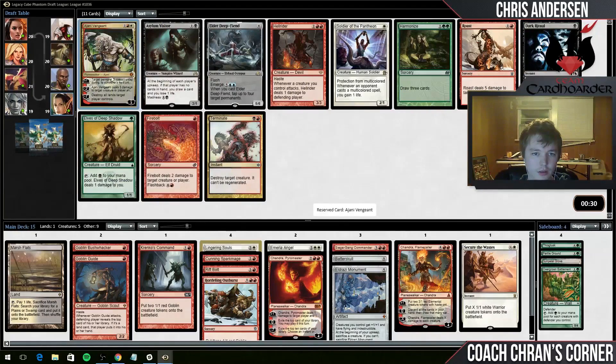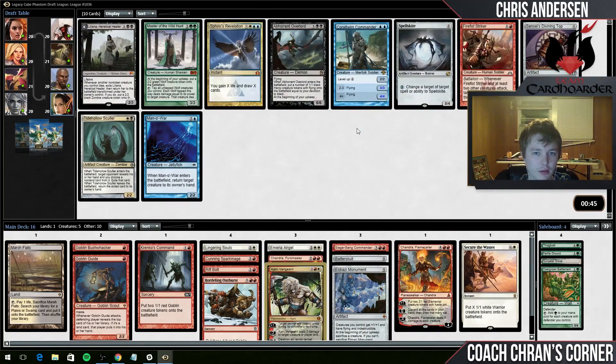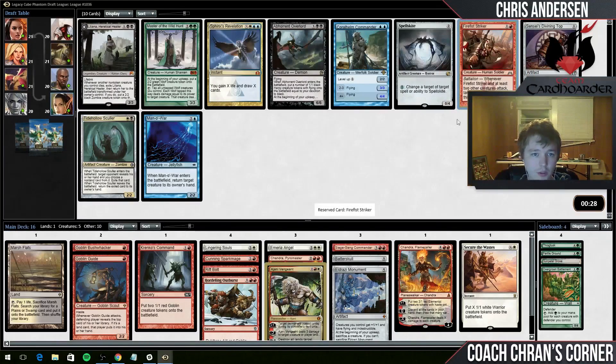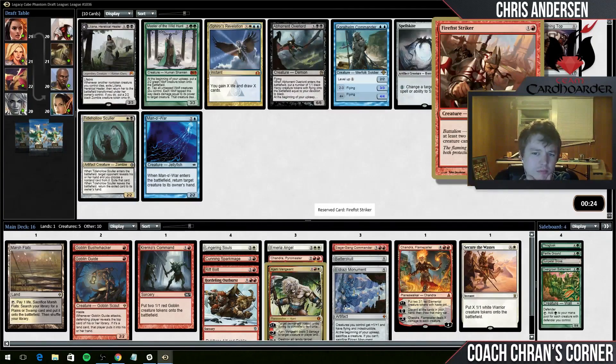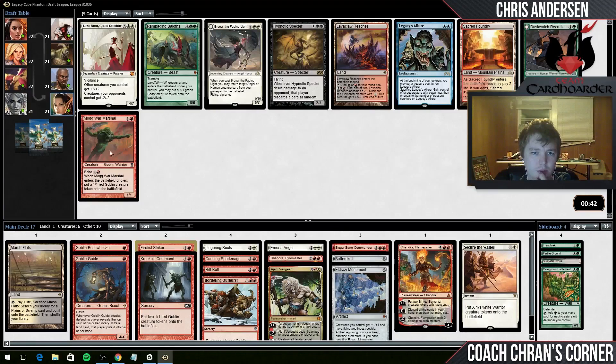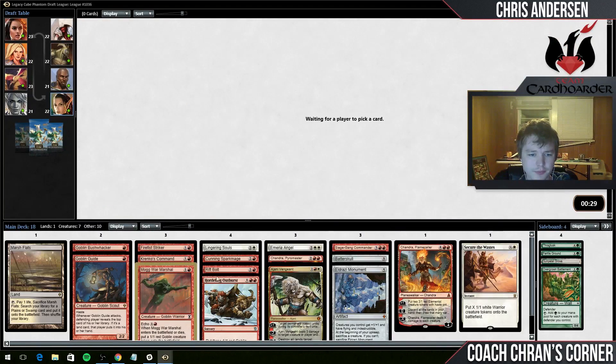Roast is okay, Firebolt's okay - I'll take Chandra's Vengeance. Still on the lookout for black sources, so I believe the Badlands has already passed us by. Is Sensei's Divining Top good in this deck? I don't think so - there's really nothing else in here either. Firefist Striker - this card might actually be okay. It's a Goblin Piker, but I can get Battalion pretty easily with all the creature tokens I've got. There's a black source and a Mogg War Marshal - I'm going to take the Mogg War Marshal. And a Sacred Foundry too - Mogg War Marshal is just too good.